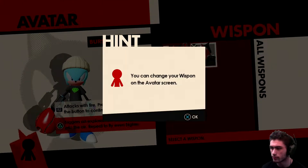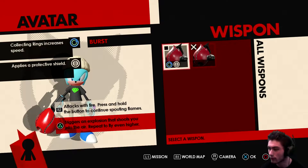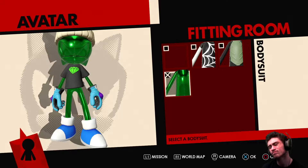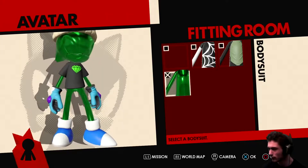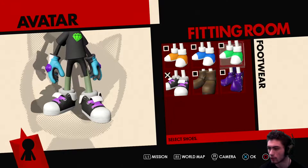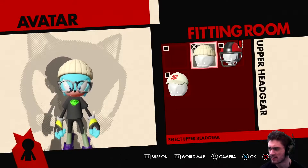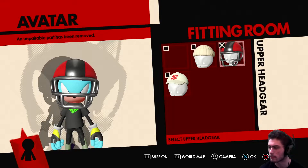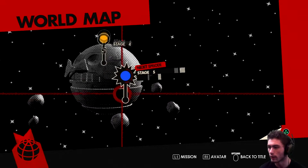Let me go in the fitting room. You can change your wispin on the avatar screen. Is this another side mission? The power thing — the little Spider-Man thing. It actually has stuff on it, gives you little attachments. Speaking of Spider-Man again, there's a cobweb outfit there. Footwear maybe — oh no, why not? Then it removes the glasses. An incompatible part has been removed. I'll put the beanie on and the glasses on. Let's go to stage 5.